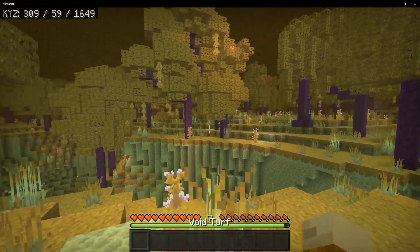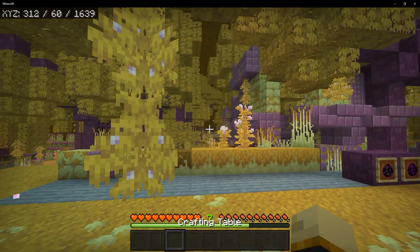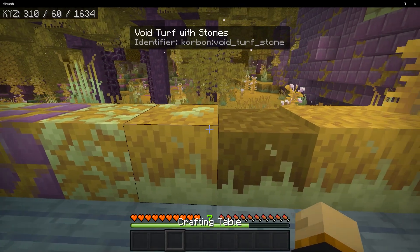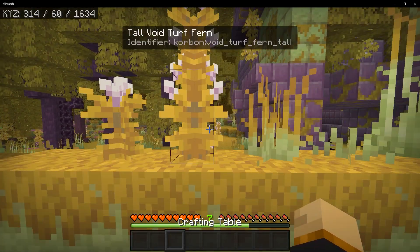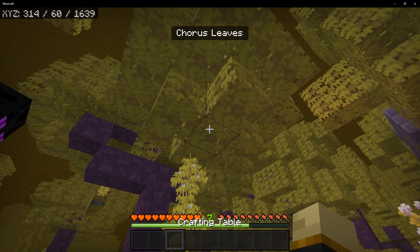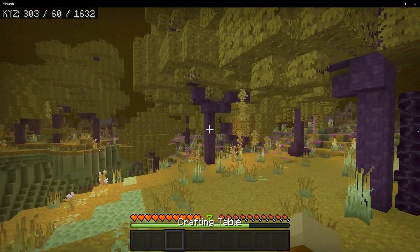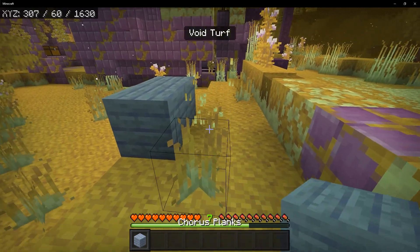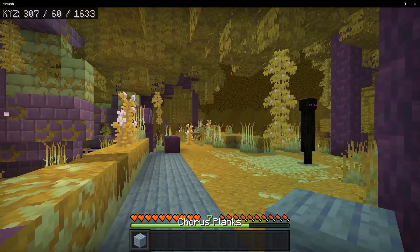Our next biome is called the Chorus Forest, which is a very yellow biome. It definitely reminds me of some kind of autumn setting — a pretty cool place. Within the Chorus Forest you can find turf end stone bricks, turf purple bricks, turf end stone, void turf with stones, and void turf path — interact with a shovel on void turf to get that block. For plants there are void turf ferns, tall void turf ferns, void turf grass, void turf short grass, and tall void turf grass. On the trees you can find chorus leaves and eny chorus leaves. These trees are called chorus trees, and you can turn their wood blocks into planks — notably a blue plank, which we don't currently have in the base game.